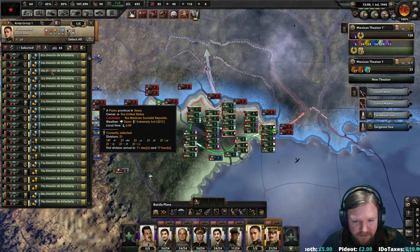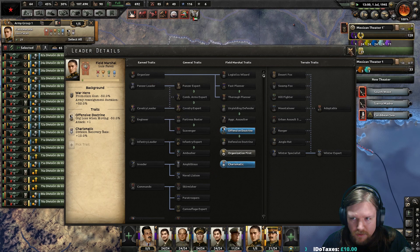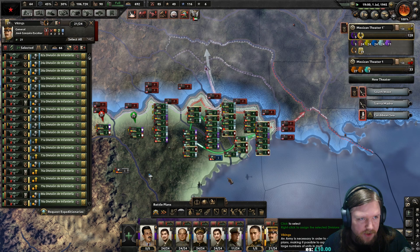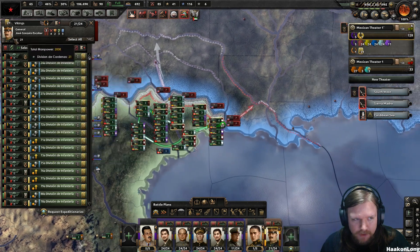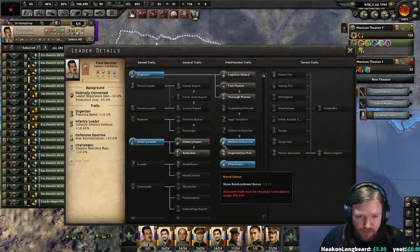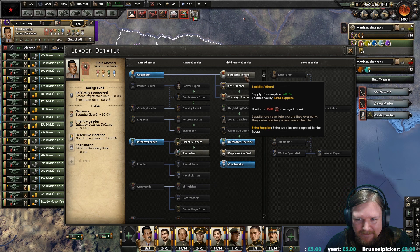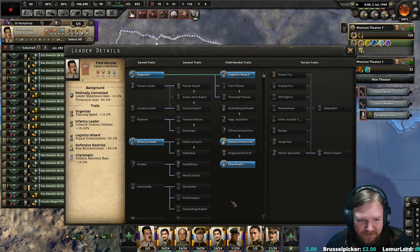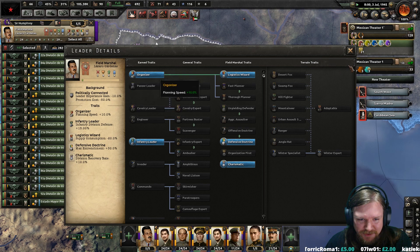You've leveled up something. I definitely want you to get Organizer because I really want you to get... what's it called? Logistics Wizard. I want you to get Logistics Wizard the most. There we go — Logistics Wizard. Perfect. Supply consumption minus 20% for your entire force. Unfortunately, you're mostly a planner — I'd kind of prefer you were a logistics dude, but never mind.